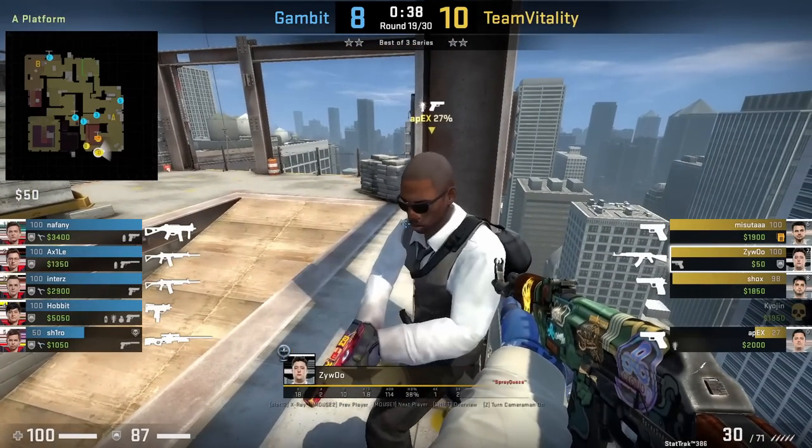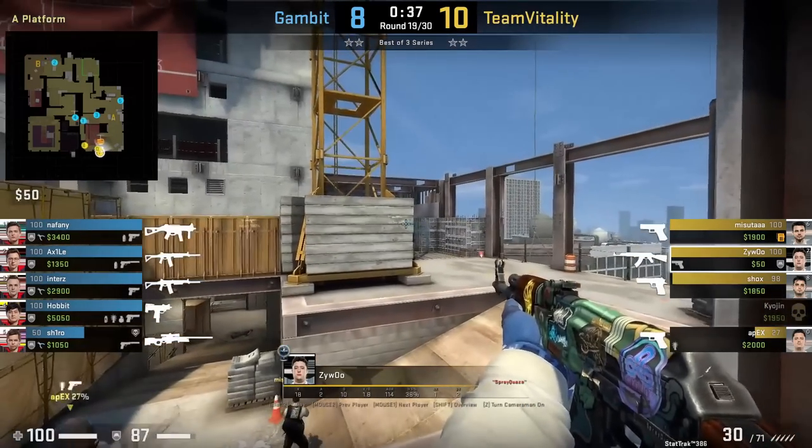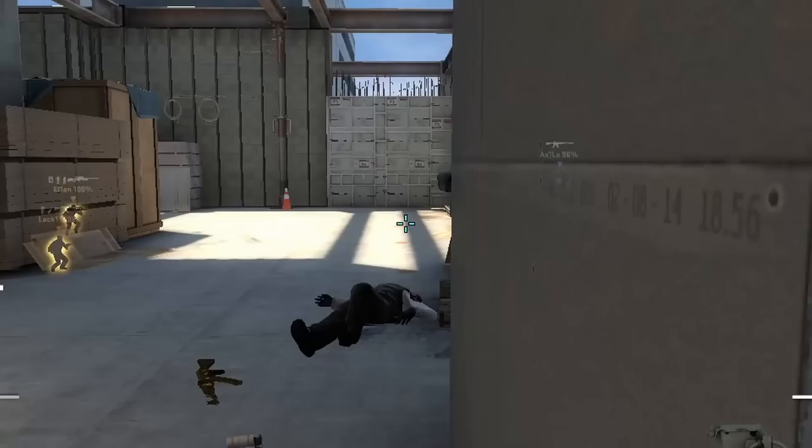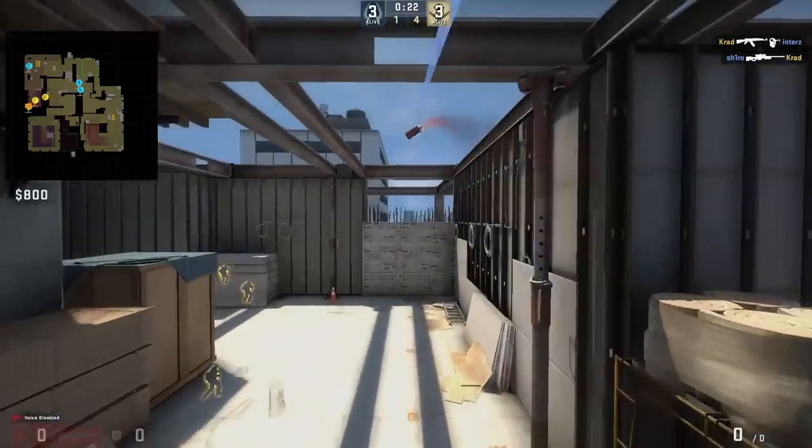Xiaowu and Apex are boosting on the wires back on stage to peek heaven in Tetris. Shiro mollies catwalk from behind this wall CT, aims as shown, then jump throw.